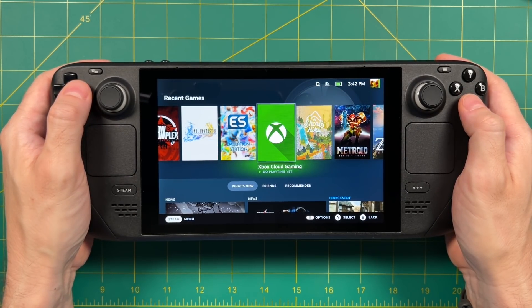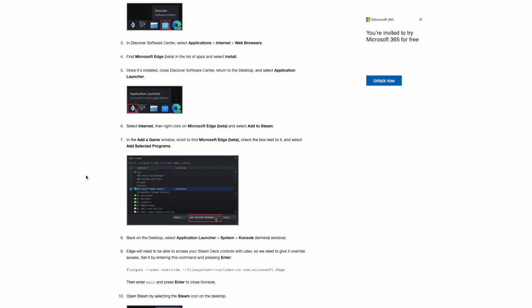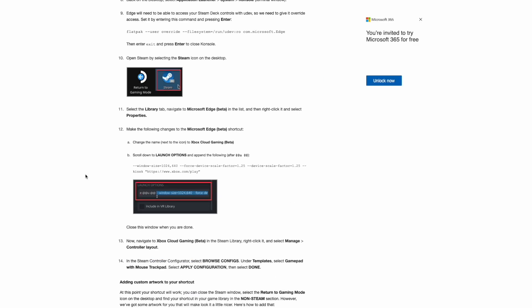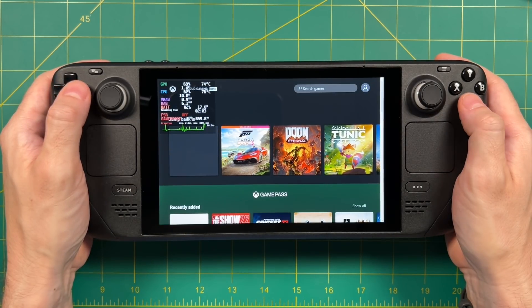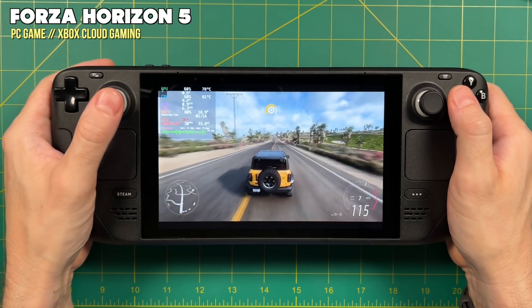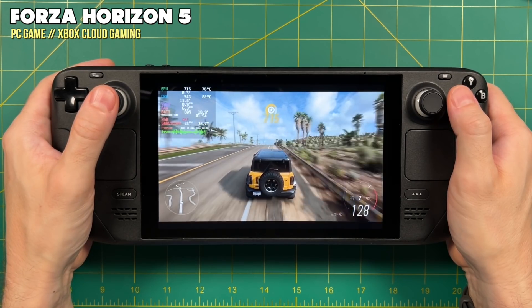Another thing I've been playing around with is Xbox Cloud Gaming. This actually has official support from Microsoft — there's even a Microsoft page that tells you how to get this all up and running. It's a bit time-consuming, maybe five to ten minutes, but after that it's a piece of cake. When you open up this cloud gaming app it's actually going to open up the Edge browser and go directly to that web page. Once you log in you can access your entire Game Pass library. The gameplay experience is not the best — I do feel a little bit of lag — but this is probably the easiest way to access your Microsoft Games library without flashing Windows over your SteamOS.